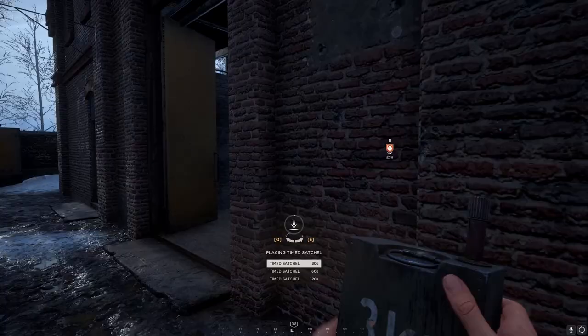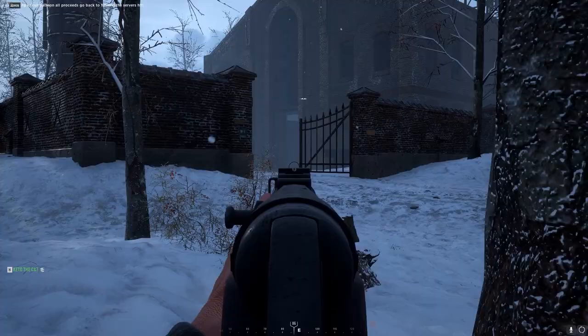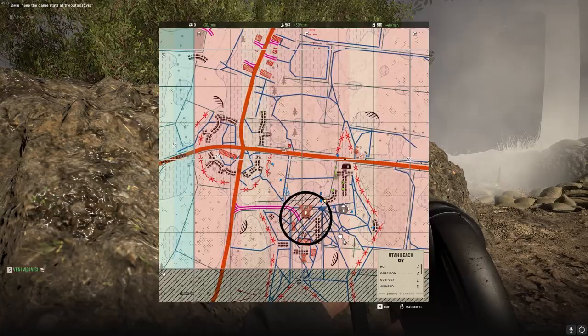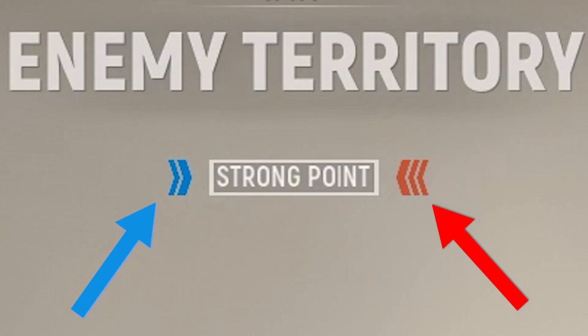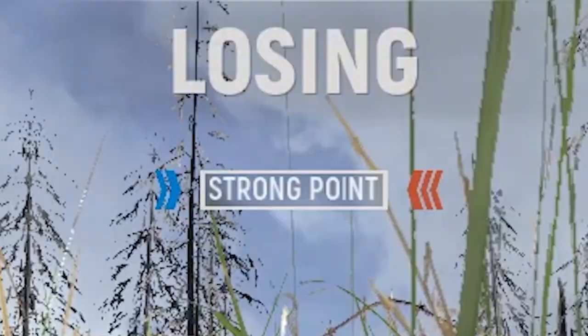Number 16. Satchel explosions go through everything. If there are enemies inside of a building, place a satchel on the outside and it will kill all inside. Number 17. If you're in the objective circle, it will tell you the ratio of friendlies to enemies. This helps to know how many troops are needed while defending or attacking, and whether the commander should reinforce the point.